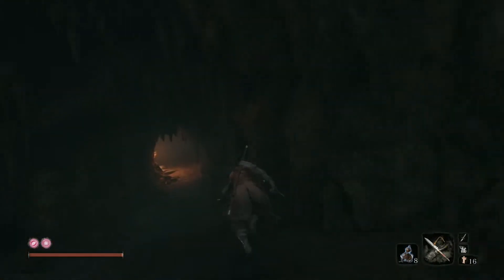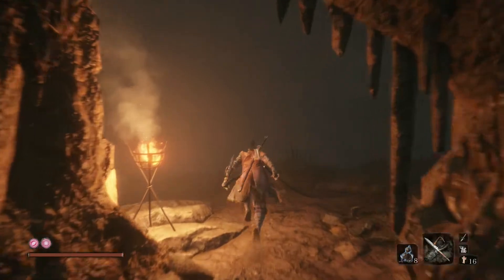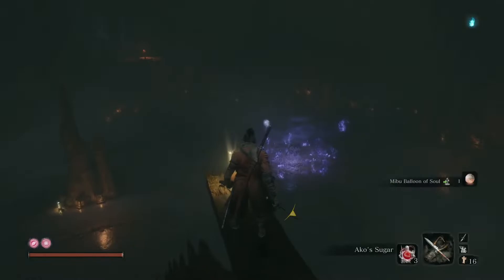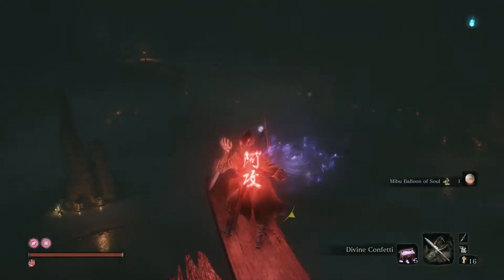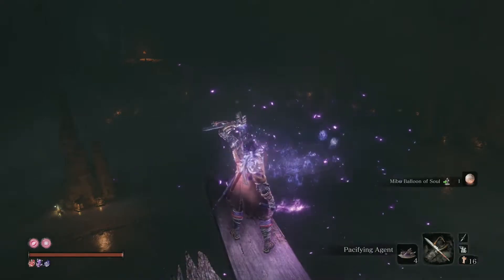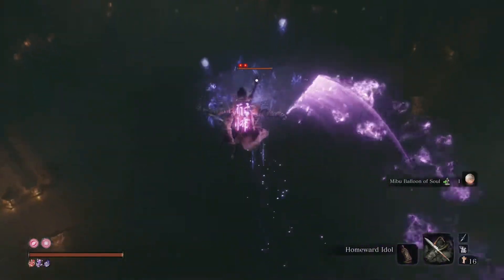Let's make our way over into the Abandoned Dungeon where I told you not to go previously. Go over here to pick this up and prepare yourselves for the boss fight — Divine Confetti, of course. Pacifying Agent, of course. Jump down and go for the fight.